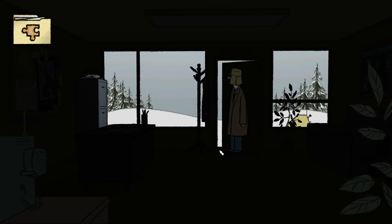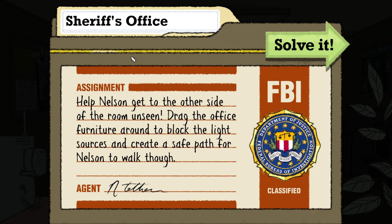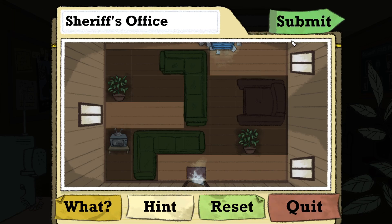Hi everybody, welcome back to Puzzle Agent 2. We are in Sheriff Bark's office. We ran into a puzzle last time involving the light in the room - it's called 'Sheriff's Office' and the deal is to help Nelson get to the other side of the room unseen. Drag the office furniture around to block the light sources and create a safe path for Nelson to walk through. This has got me quite stumped - it's been a few days since I recorded the last one.